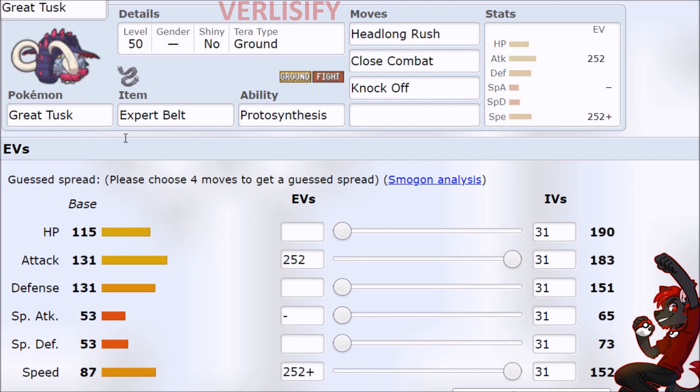This is Power Creep Garchomp. 53 Special Defense is low, but you'll survive something with 115 HP. And 87 speed, while it also seems kind of low, in the Pokémon Scarlet and Violet meta everything is bulky. So 87, just outspeeding tanks and being a wallbreaker on 131 attack, is actually really good.